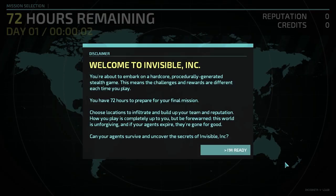Anyway, let's head off for the first official proper mission. Welcome to Invisible Inc. — a hardcore procedurally generated stealth game. I forgot to mention in the last episode that this game is procedurally generated, which means each playthrough should be different. It's similar to XCOM in that it randomly generates missions and maps. You have 72 hours to prepare for your final mission — choose locations to infiltrate and build up your team. But be forewarned: if your agents expire, they are gone for good.